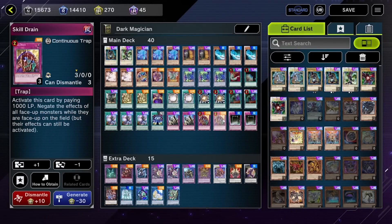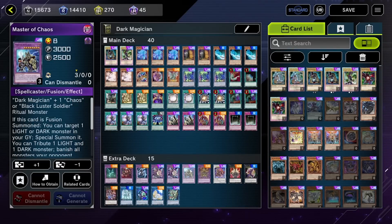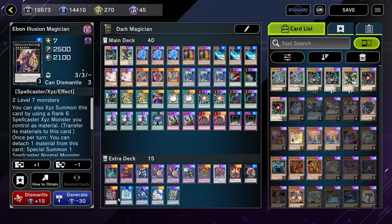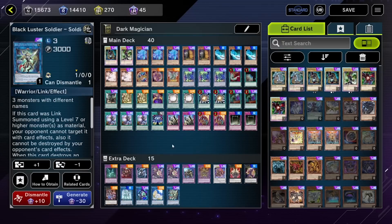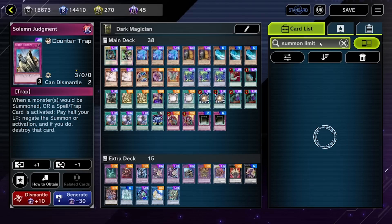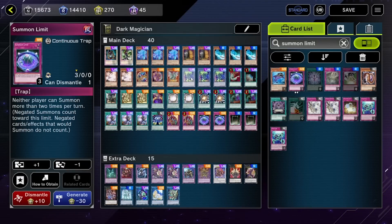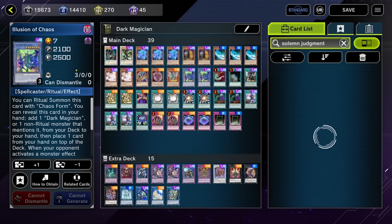Sometimes when I duel against Sword Soul and I don't go first, it's a bit tricky because there's not really much Super Polymization targets. Sometimes I play that monster where they summon it and choose an attribute, and they always pick Dark, so it just screws me over. Originally two Solemn Judgments, but if you want to use it the way I have it now, it's just going to be two Summon Limits. Or you could take one Illusion out and have one Solemn Judgment just in case.